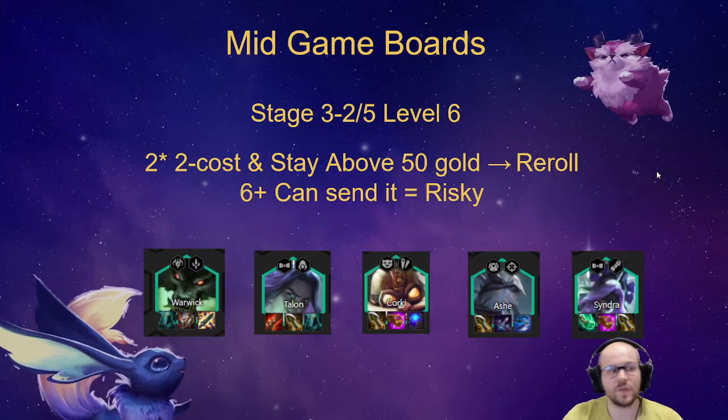The alternative reroll strategy is going for two-star two-costs, then three-star three-costs. Warwick is in a relatively good spot right now, while Talon, Corki, Ashe, and Syndra are somewhat playable. Corki might be rising a little after his bug fix, but these comps are still not amazing apart from Warwick.